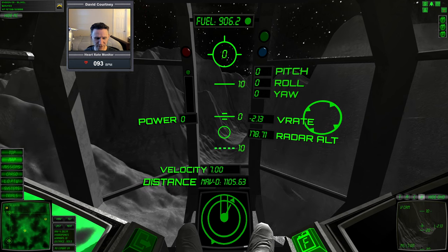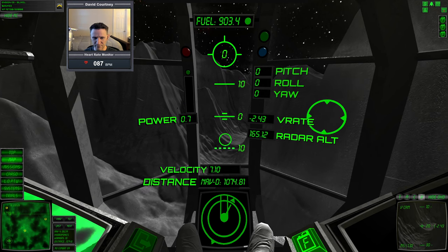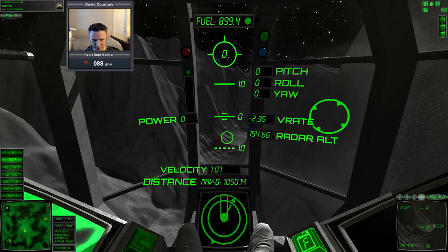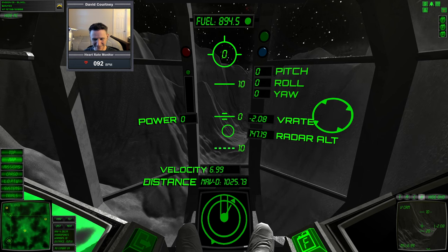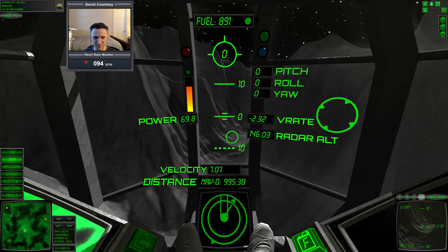I think I might see the lost cargo module — it might be right there. The boulders don't glitter, but the lost cargo has a little bit of a glitter to it. From here that looks like it's glittering a little bit. But it's not exactly north of Delta, so that might just be a rock. We'll see.